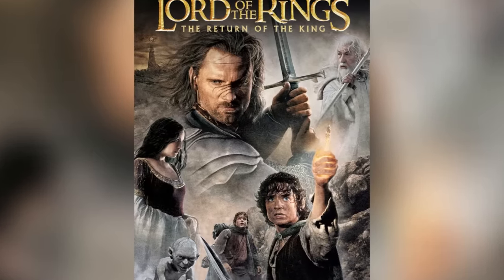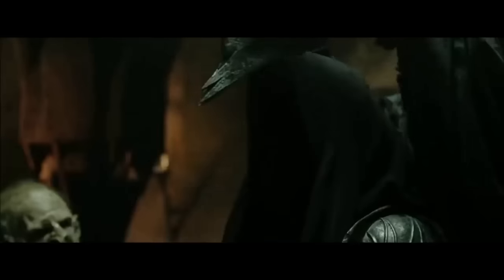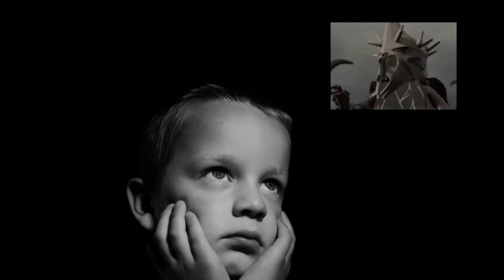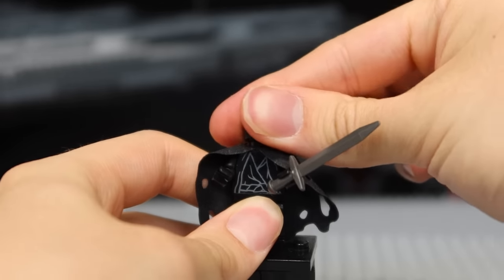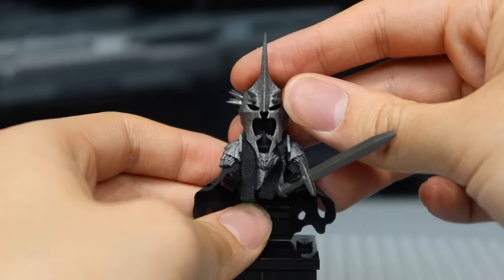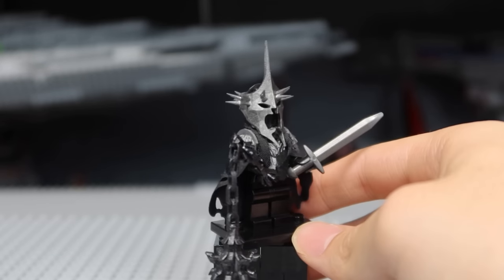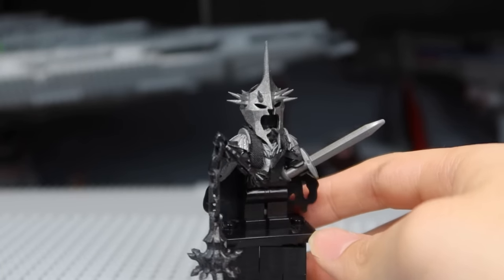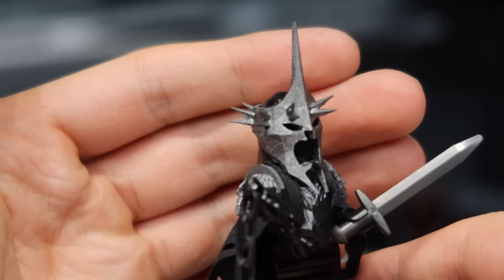One of my all-time favorite characters from The Return of the King is the Witch King of Angmar. He appears in many scenes and is one of the most popular characters from the movies, but LEGO never made him as a minifigure, which I just can't believe. As a kid, I waited and waited, but LEGO never released him. So here he is — just grab a Nazgul minifigure, pop on this armor piece, add this incredible helmet, and voila! He also comes with this flail, which is pretty big and accurate to the movie. The helmet looks shockingly good from all angles, and I strongly recommend you pick up this minifigure.